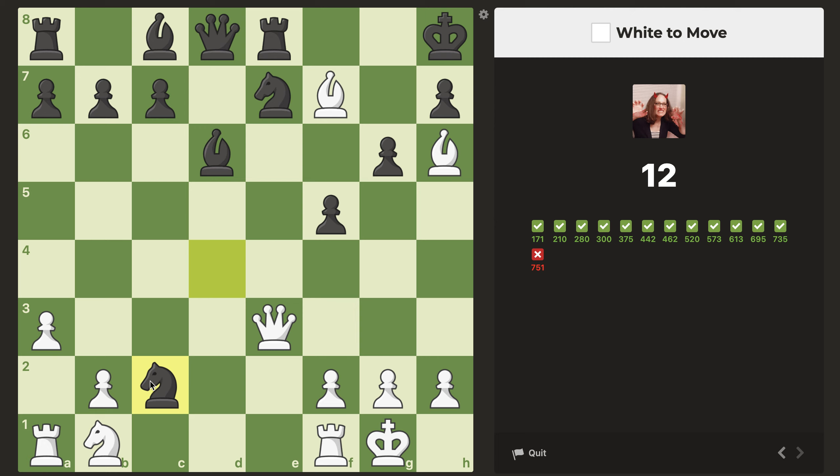This is white to move, and I can see currently that black is forking us, so we're going to need to do something kind of forcing in this position. But luckily we have a queen, and the queen can also check this king. So I'm immediately looking at queen c3 check, and that looks pretty annoying, actually. First of all, we could take the knight, but second of all, it looks to me like they're going to have to block with the bishop, and then it's just checkmate. So I definitely like this move.